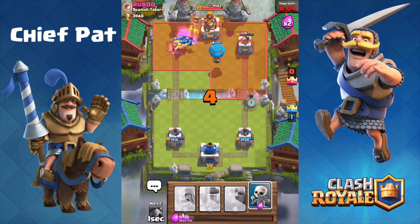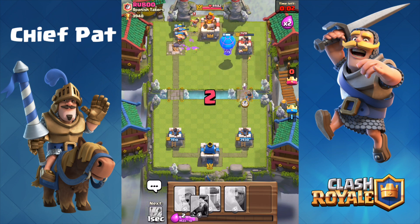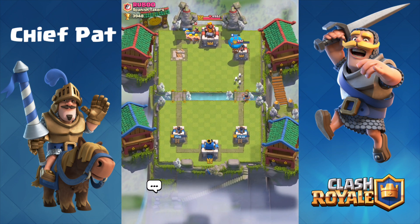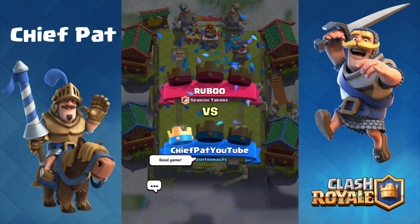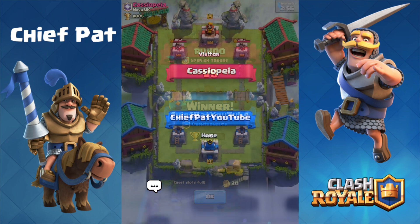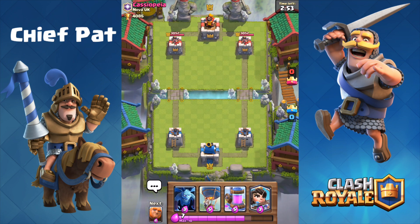There's the very first balloon of the game running towards the tower. It looks like it's not going to reach. That one was more of a giant minion game — I didn't really find a great opportunity to play the balloon. I just slowly chipped him down with the giant and a couple of counter pushes to pull out the win.